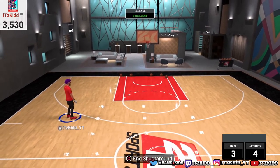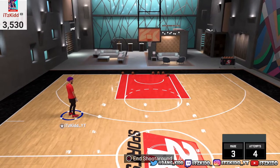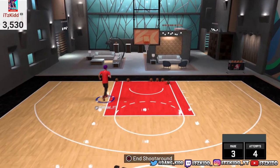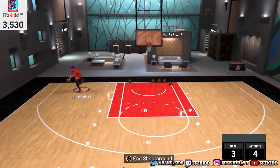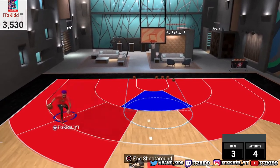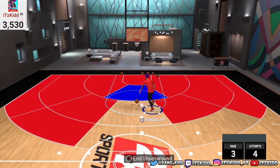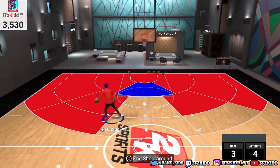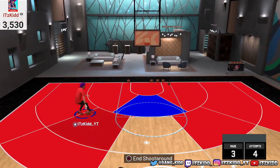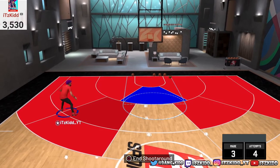The main key to shooting in 2K21 is your hot spots. If you don't know what hot spots are, in MyCourt just press the big button in the middle of your PS4 controller and your hot spots will pop up. As you can see, I have pretty much all of my hot spots — a few white spots and one cold spot. Just because it's a cold spot doesn't mean you can't hit or green in it; it's just a little harder.